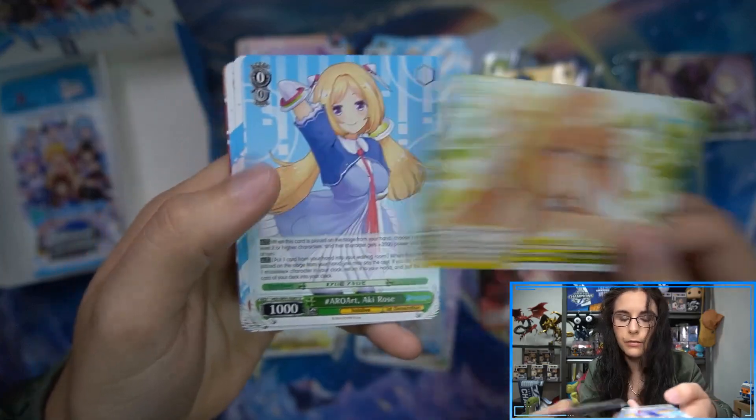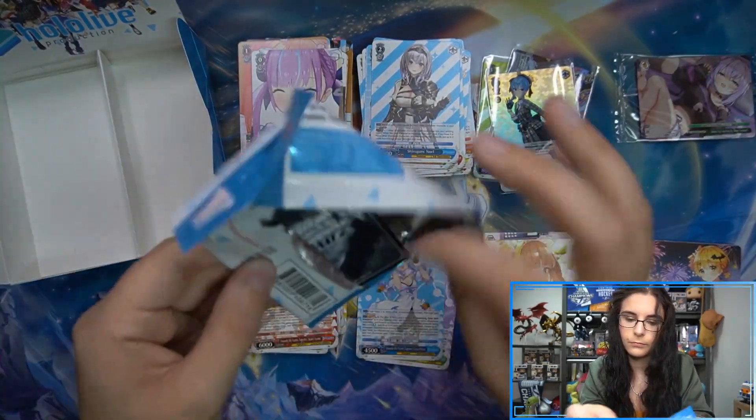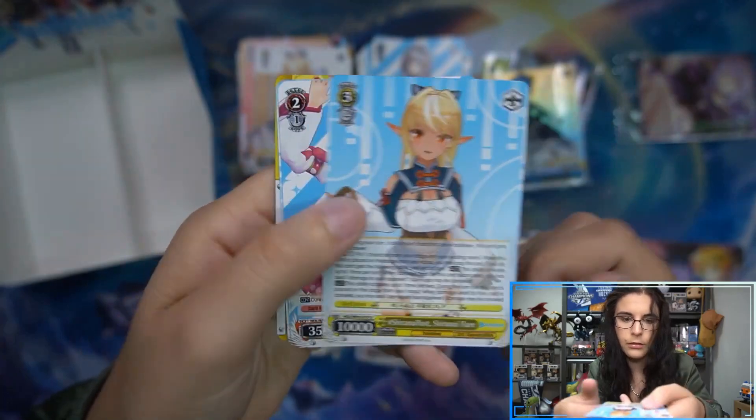Welcome to the Kiryu Club. Ayame, rare. Last pack — we do have Hoshimarine RRR. And Fubuki, rare.